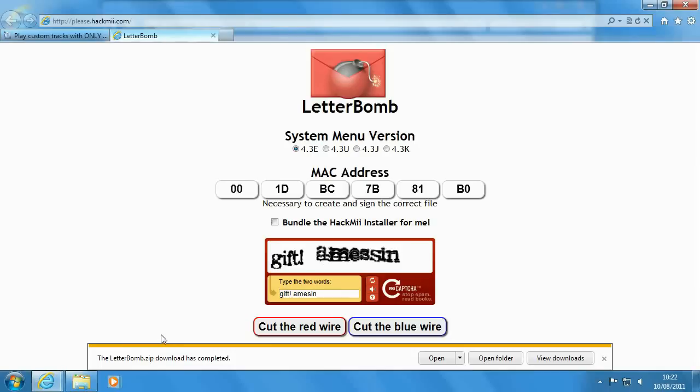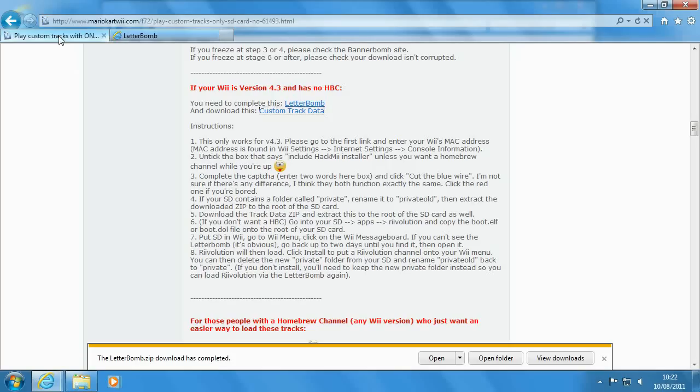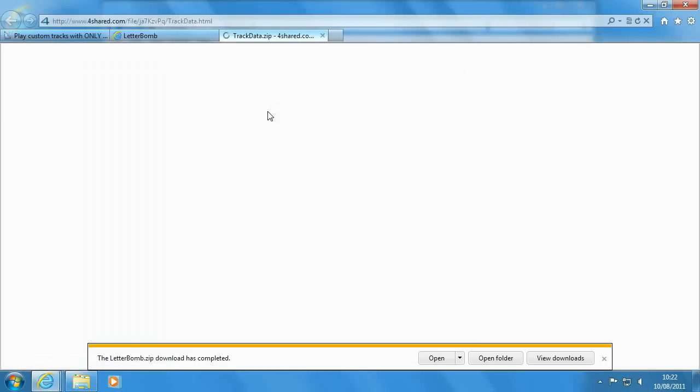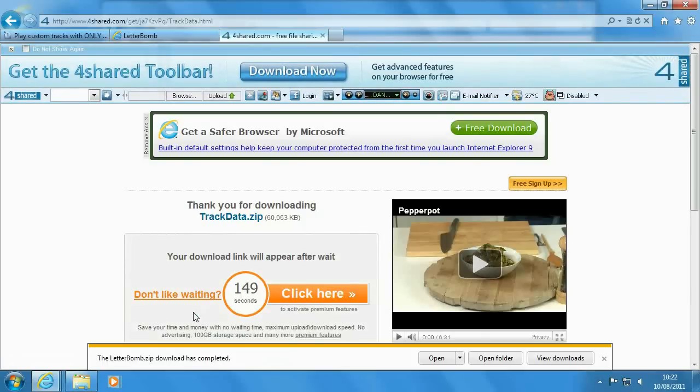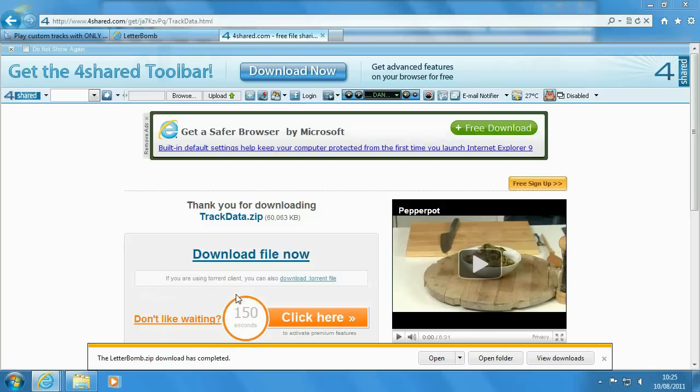Go back to the custom track thread and download the custom track data, which is immediately below the Letterbomb link. This is from 4shared. You have to click the Download Now link and it will make you wait a significant while before it lets you actually download anything — they want you to pay to make it go faster — but if you actually wait it out, the download link does in fact appear.